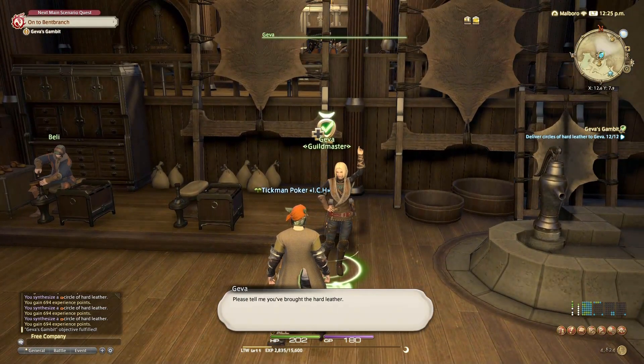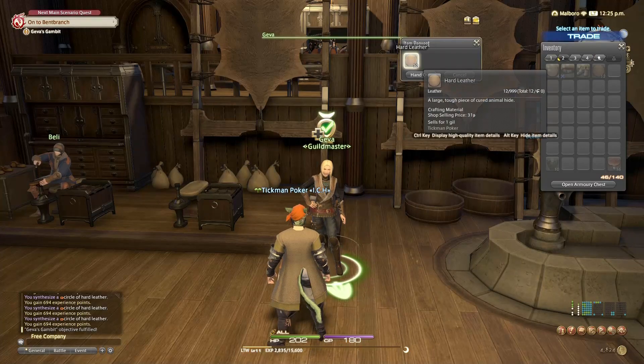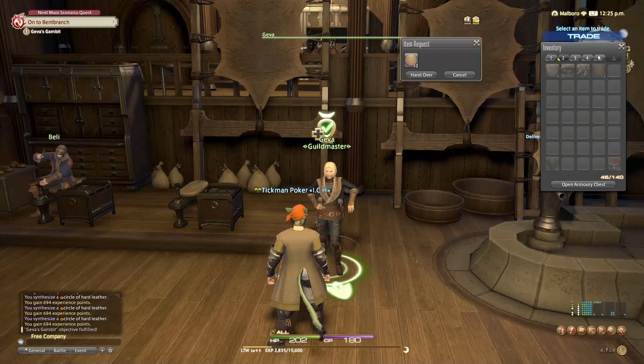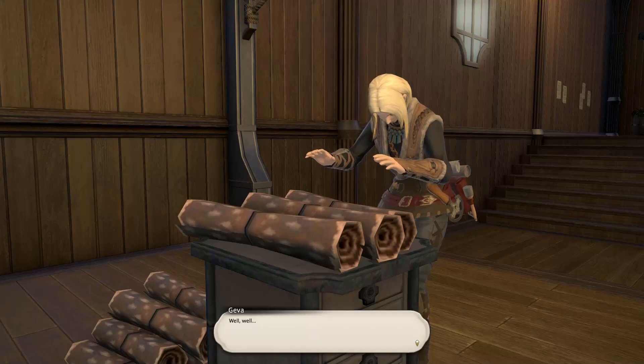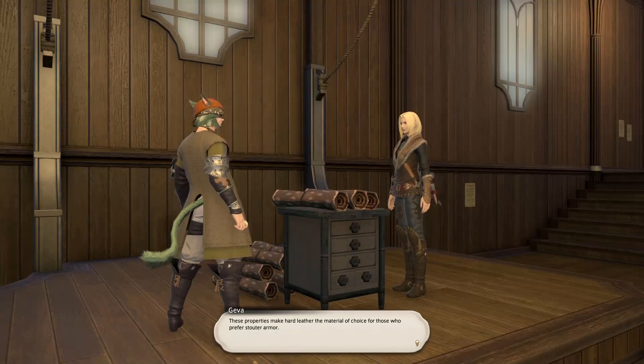Please tell me you brought the hard leather. I got it here somewhere. A large tough piece of cured animal hide. There you go. Hand it over. That wasn't too bad. Well well — these are better than I expected. It is more difficult to boil leather than to tan it, but the process results in a stronger, more durable product. These properties make hard leather the material of choice for those who prefer stouter armor. The fruits of your labor shall serve the guild well.